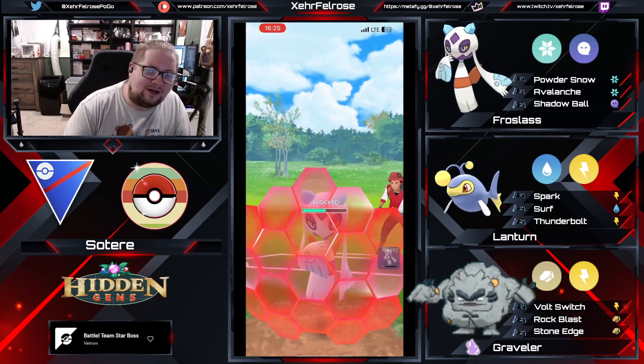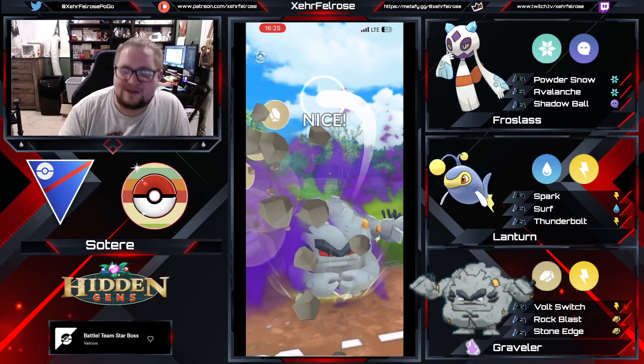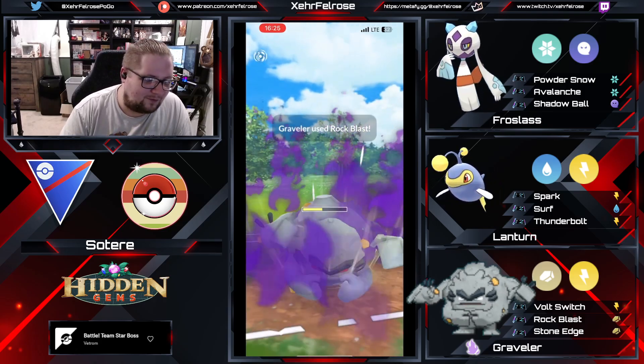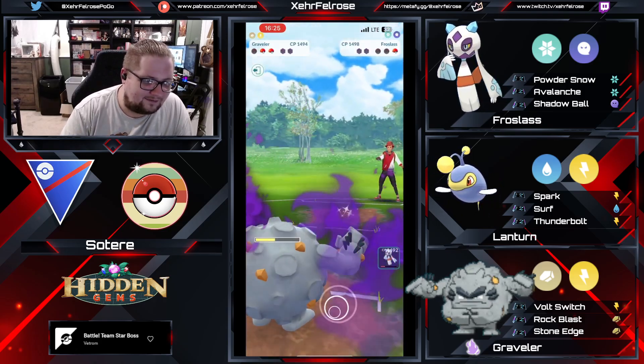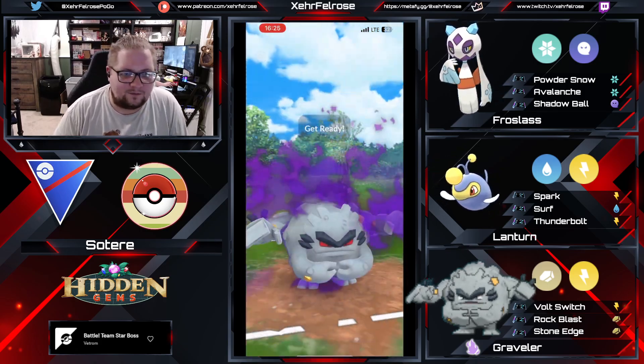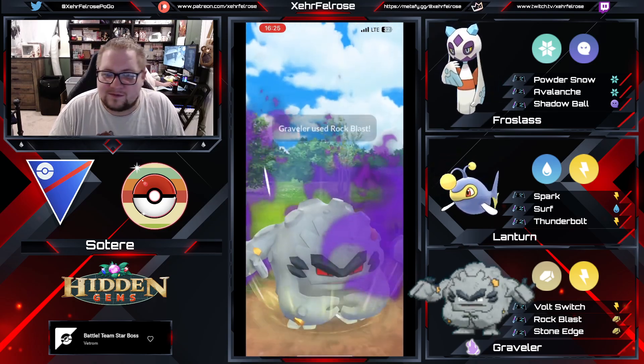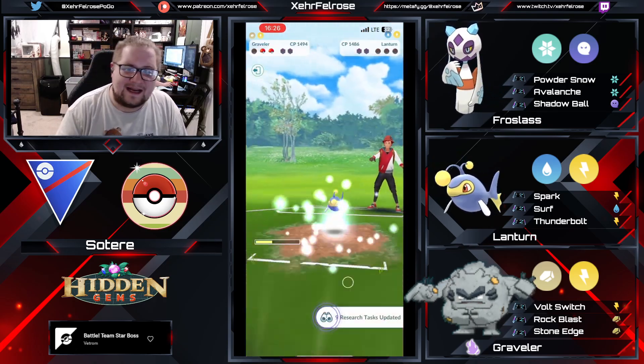We're gonna see a shield come up from the Frost Slash. Immediately gonna go for the Rock Blast, because if he doesn't, he's gonna get KO'd. Frost Slash gets dunked on. Lantern's gonna come in and has to go for a Surf right away in order to even think about winning this game. But the Graveler keeps going and takes out the Lantern. That's gonna be a good first game. Well played.